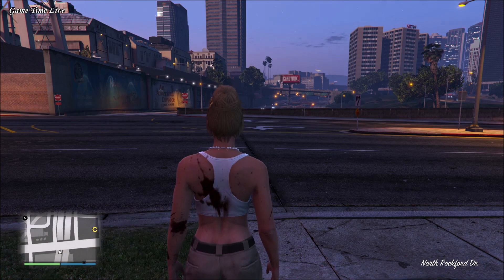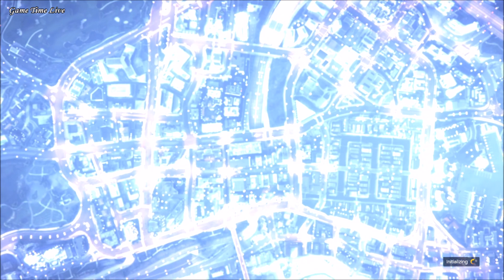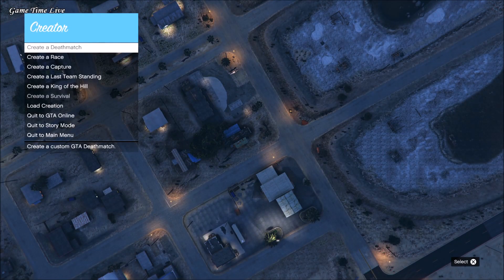After you have respawned, go over to Rockstar Creator using the pause menu. In there, go over to create a race, then select tutorial, and then accept the alert.